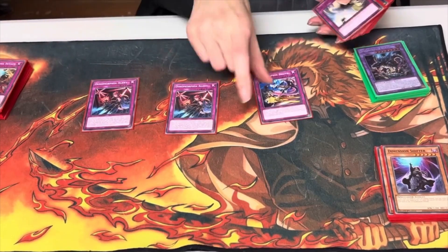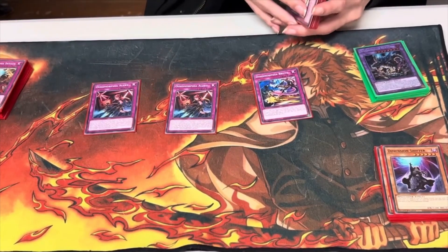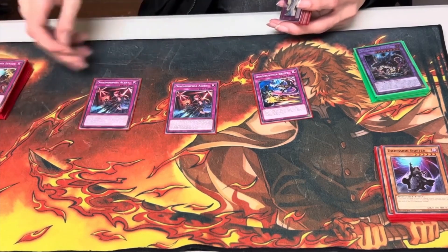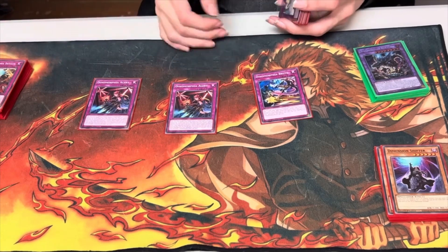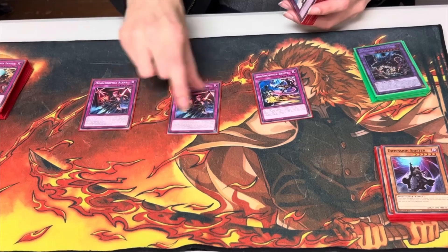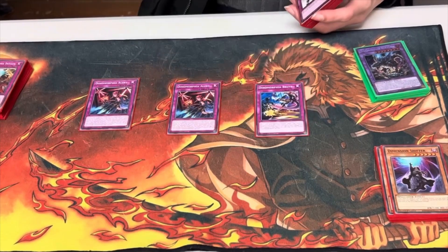We also play 2 Alert and 1 Brute. Alert special summons up to 2 Dynamorphias whose levels equal 8, and it can be useful in the end phase where you just want to throw them back in end phase, set up a fusion spell and play out during the next turn. Brute is a pop effect, so it's good for outing things like Backrow and big monsters that are harder to deal with.